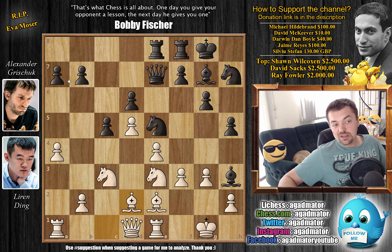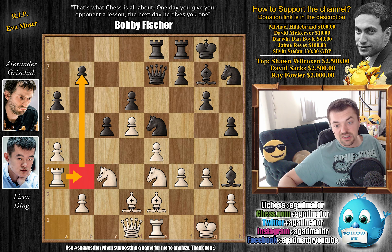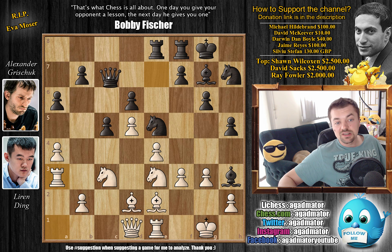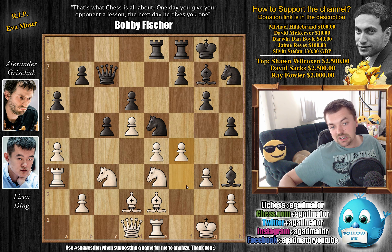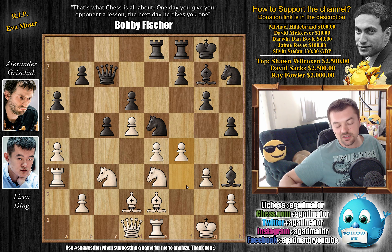Bishop to d2 by Ding, now comes a6, and rook to a3 — a very nice rook lift that can be used to guard the third rank, but also it can be used as an attacking resource. For example, rook to b2 can be played, going after the b7 pawn. So here, queen to c7 by black, and now comes f4 — a very nice idea by Ding. By this point, Ding is still well inside his preparation.